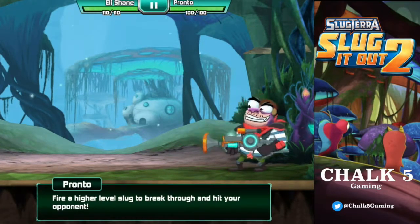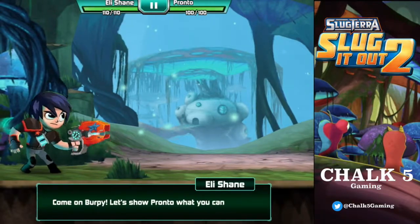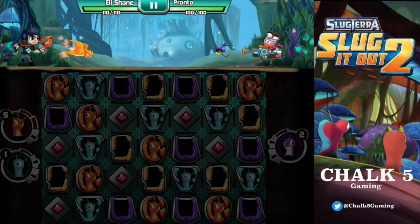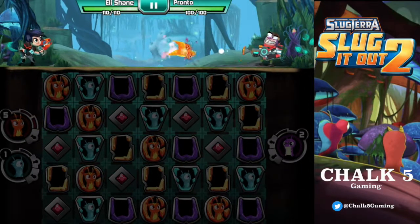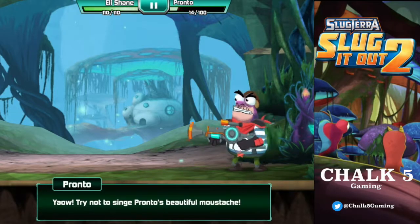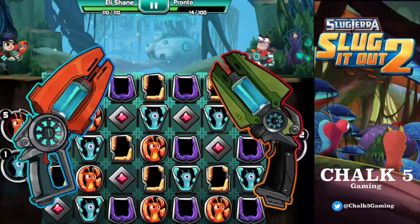Fire a high level slug to break through and hit your opponent. Come on, Burpee — let's show Pronto what he can do. Burpee! That's it, not Inferno. Burpee's mint. So because he's a high level slug, he goes straight through. Trying not to sing Pronto's beautiful mustache. Beautiful.